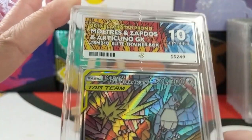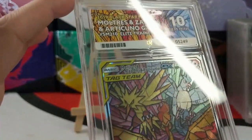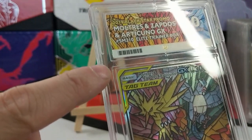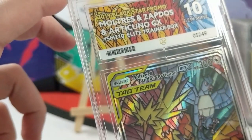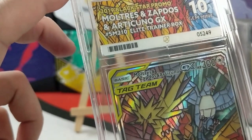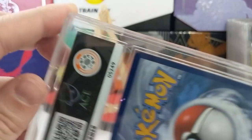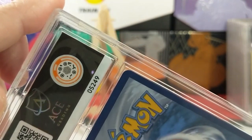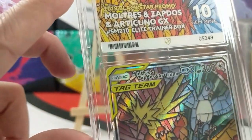I've just finished recording the video and I'm going back over, looking at some of my slabs. You know I mentioned the mark on the Moltres, Zapdos and Articuno - that's actually someone's hair. Someone's hair is actually encased in the slab. I don't know how on earth that got there, but quite frankly that is quite disgusting and I'm going to be contacting Ace regarding that.